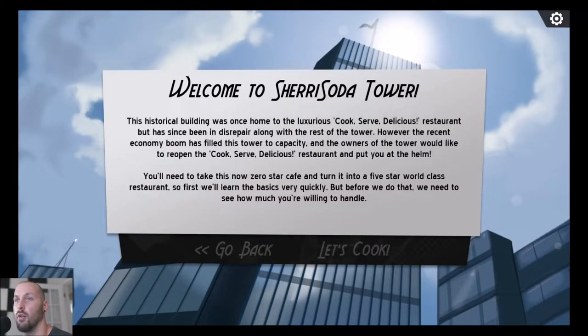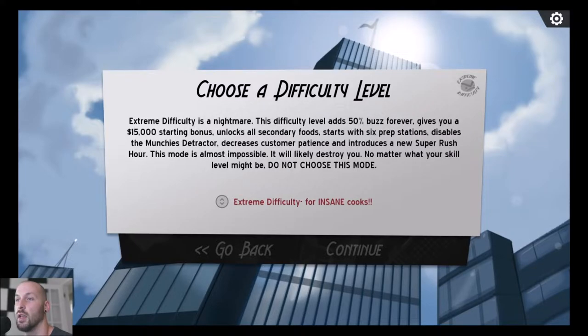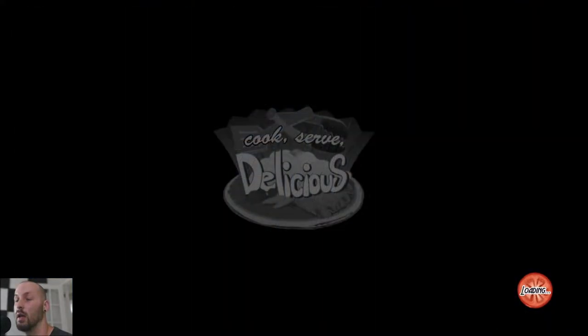Welcome to Sherry Soda Tower. The historical building was once home to the luxurious Cook Serve Delicious restaurant but has since been in disrepair. The recent economy boom has filled this tower to capacity, and the owners would like to reopen the restaurant and put you at the helm. We need to take this zero-star cafe and turn it into a five-star world-class restaurant. For difficulty, we're going with standard — definitely not extreme.